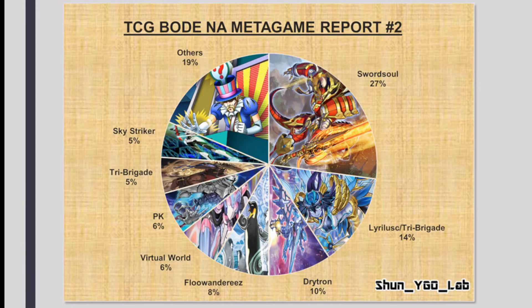As you can see, similar to last weekend, about a quarter of the format is Swordsoul, dominating and leading everything, followed by 14% Lyrilusc Tri-Brigade, 10% Drytron, and 8% Floowandereeze. Floowandereeze is actually something that wasn't in the pie chart last weekend. This weekend there's a significant increase in both Floowandereeze and Drytron, as well as Virtual World PK, Tri-Brigade, and Sky Strikers still hanging in there with enough tops to avoid being categorized as others.